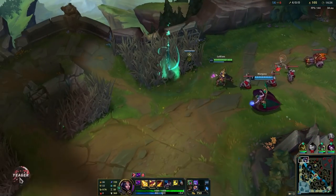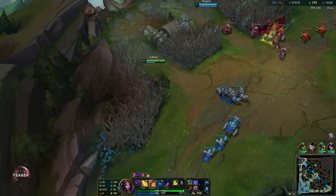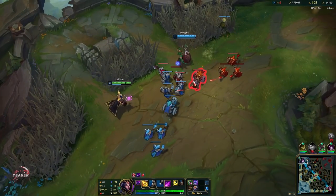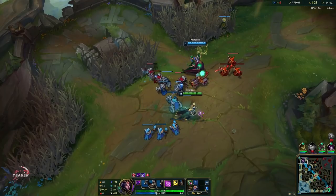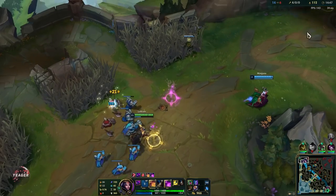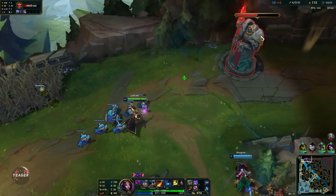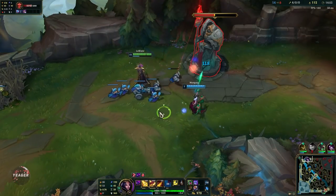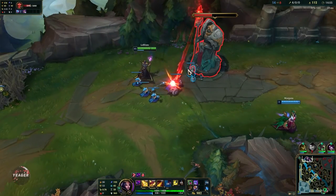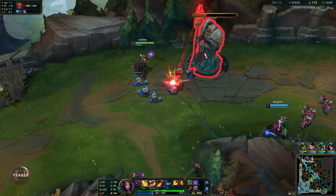The waveclear aspect is so important because if you don't have waveclear as a mid laner, opponents will just shove you in. You usually play against an assassin or a mage, and if you get shoved in then you don't have kill pressure because you're stuck under the tower the entire game. And if you don't have kill pressure as an AP assassin, you get outscaled.